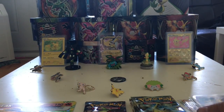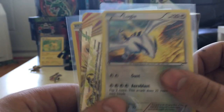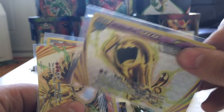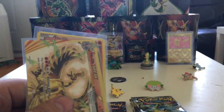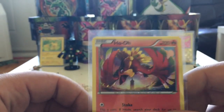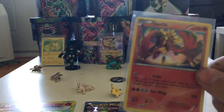Then you have the four promo cards. I will start by showing you the Lugia Holo — very cool holo pattern, I like this card. There is a Wobbuffet Break. Would have been cooler to have a Lugia Break, but I understand it just came out in Fates Collide. There's a Ho-Oh Break card, very cool. And you have a really nice Ho-Oh card. I really, really like the art on the Ho-Oh card here.